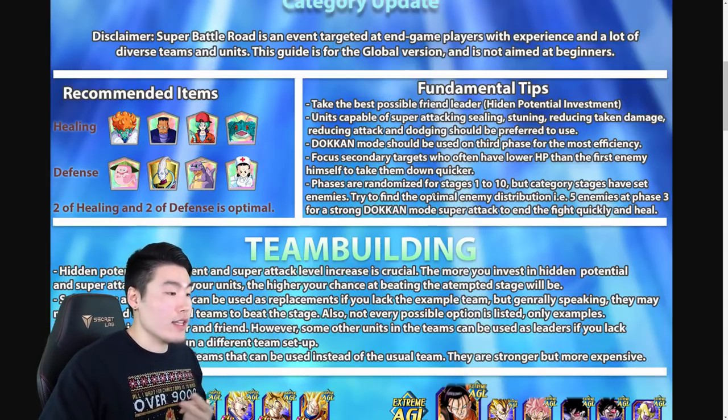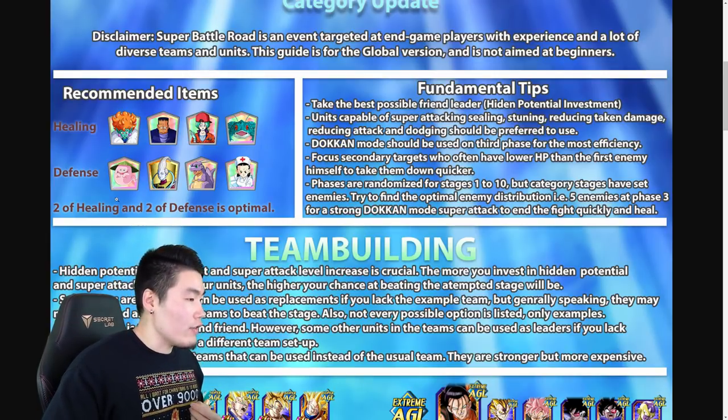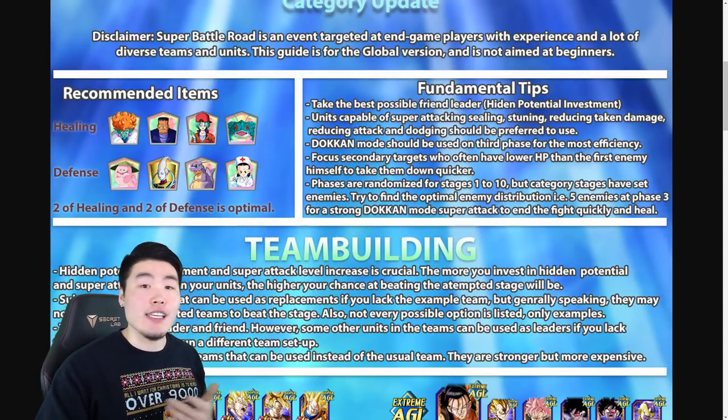He says two of healing and two of defense is optimal. For me personally, I usually like to bring Princess Snake and Android 8 for healing, and Ghost Usher and Nurse Chi-Chi for defense. But try different combinations and see what works for you.